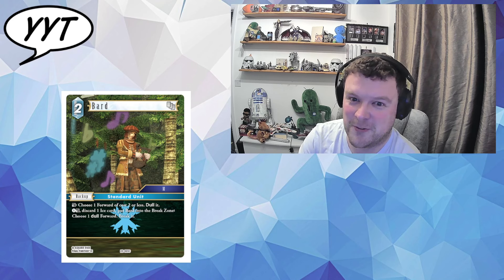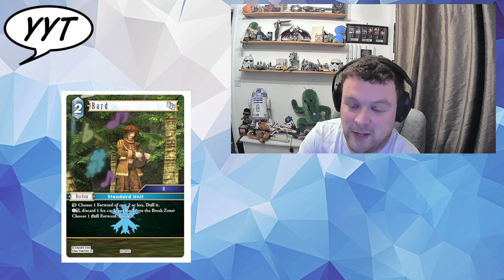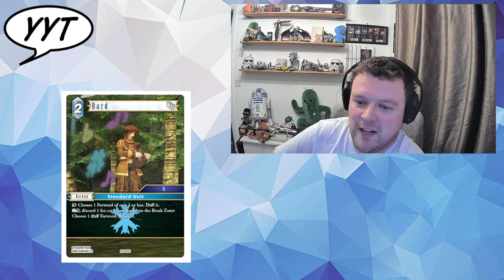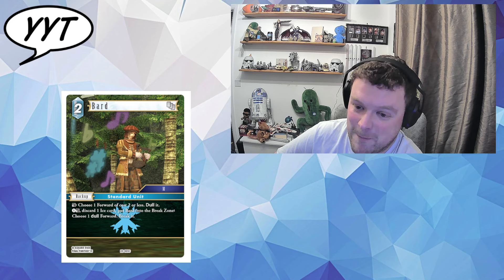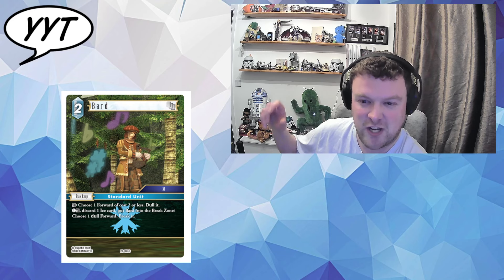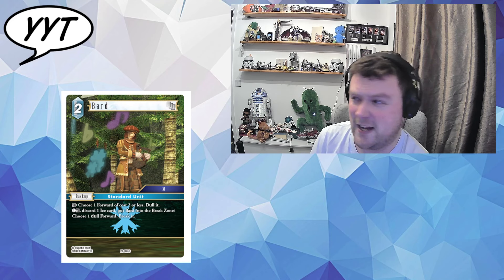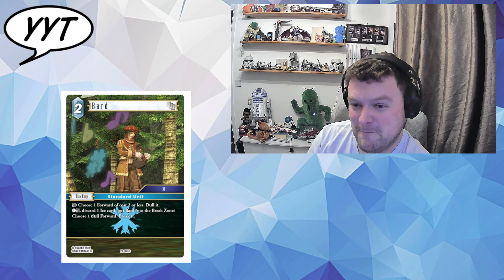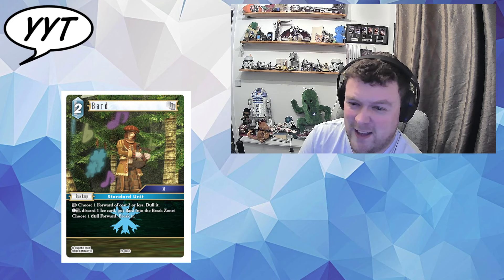We've got our Opus 11 backup — it actually has more words than a comment usually does. Choose one forward of two or less CP, dull it. There are better ways of dulling stuff. Then pay one, discard an Ice card — so that's three CP gone — and your backup breaks to choose one dull forward and break it. That is the most Ice thing I have ever read. We've all played Ice long enough to know they'll just activate it, bounce it back to hand, and you are a sad person. It's a nice little Opus 11 searcher, but no — still wouldn't touch it.